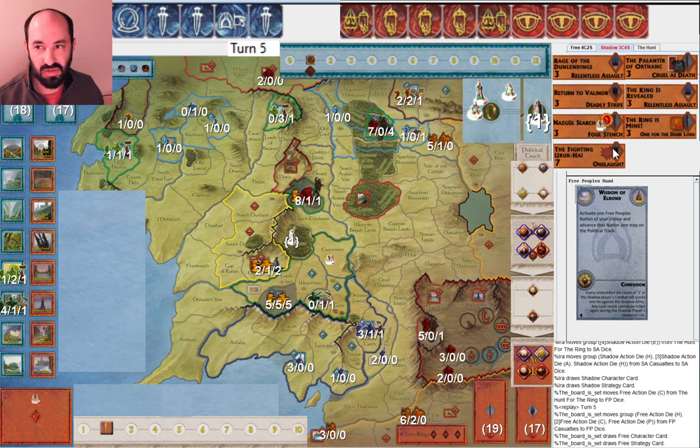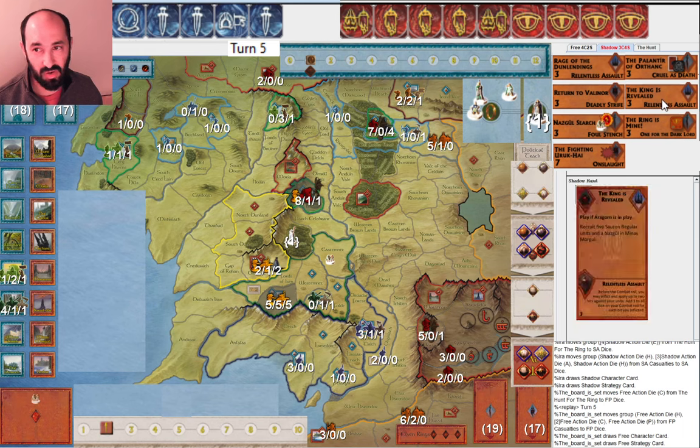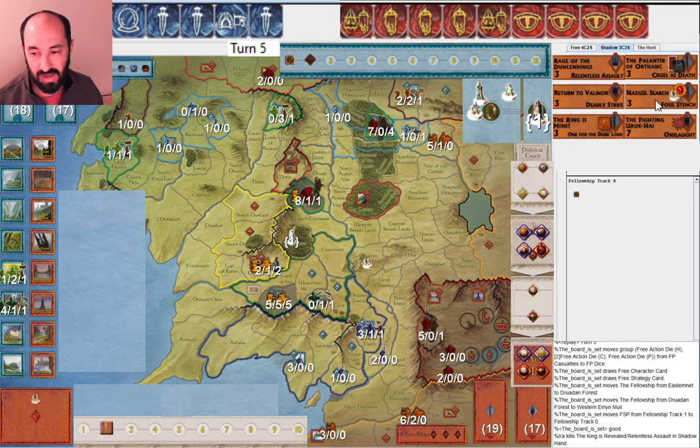This is interesting — a lot of these are nice cards. What would you discard here? The Fellowship is three moves away from Mordor. I drew into Rage of Dunlendings. My plan was to go for the four cities, but I ended up moving units out of North Dunland to reinforce my attack on Helm's Deep since the Free People managed to defend it really nicely. I was very tempted to discard Palantir, but thought if I roll a bunch of Palantirs maybe it's useful to play it. Relentless Assault is a good card effect but maybe I don't need it — I'm happy with Deadly Strife. I ended up discarding King is Revealed.